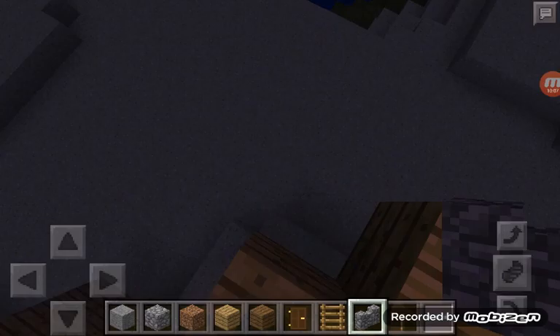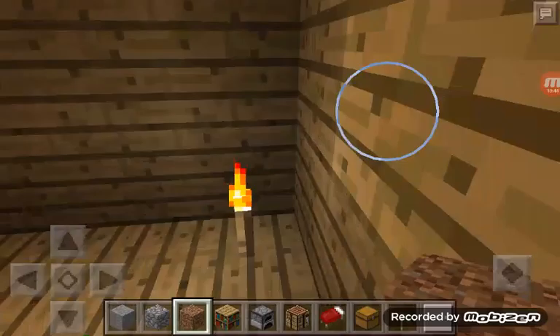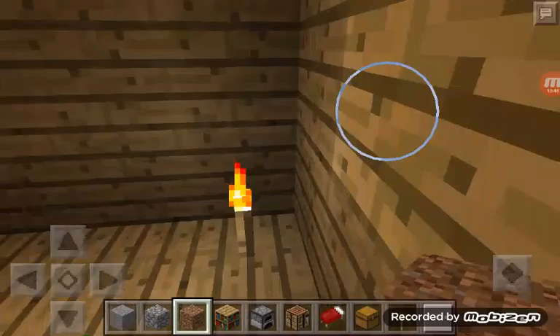You need a chest. You need a bed. You need a crafting table. You need a furnace. What's the other thing I need? You need bookshelves. That's it. We're going to go in — so it's kind of a short video. Not the longest, but it's good. It's a good video — that's all that matters.